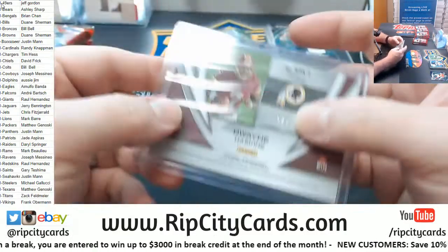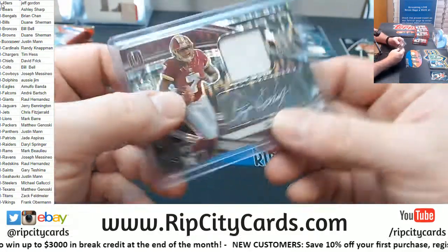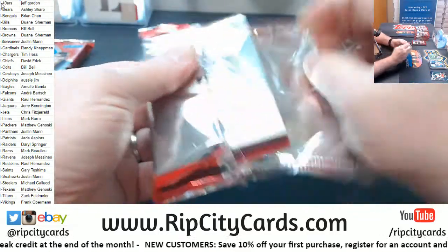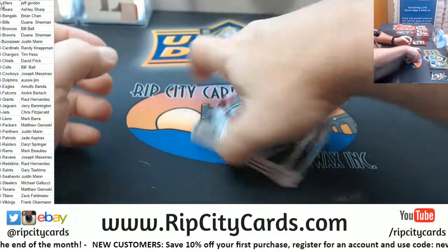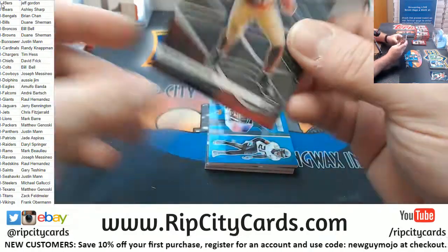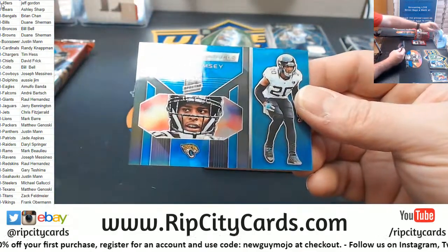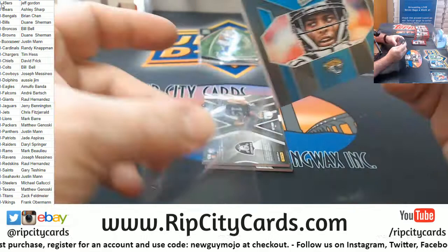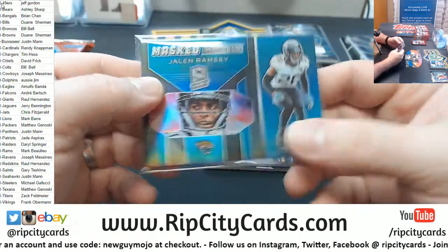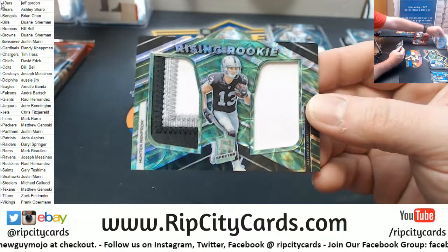I mean, especially numbered eight, you would think they might do something a little different — still a very nice card. I got a Deebo — that's a rookie to 99. This is weird — a Masked Marvels Jalen Ramsey to 99, to 50 a Hunter Renfrow.